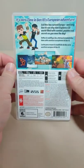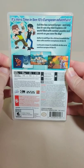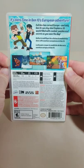We have the front here, we have the spine, and we have the back. It's hero time in Benten's European adventure. Evil Hex has cursed you, but only Benten can stop and explore a 3D world filled with combat, puzzles, and secrets as you save the day.